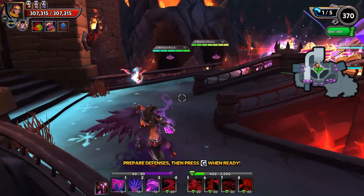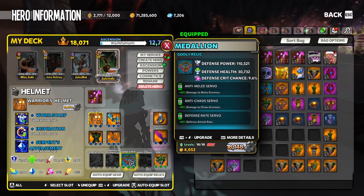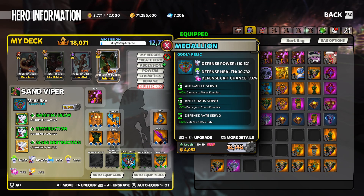We're here on Chaos 10 Molten Citadel. We're going to give these snakes a shot. We're running anti-melee, anti-chaos, and defense rate with ramping beam, destruction, and mass destruction.